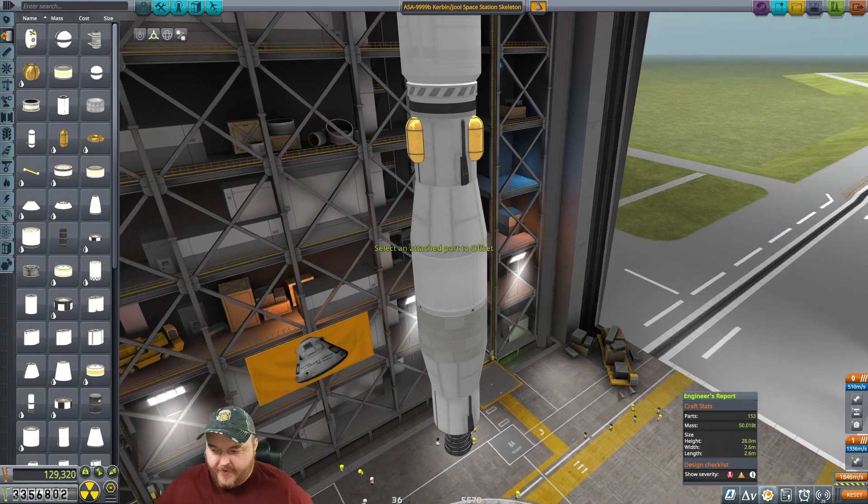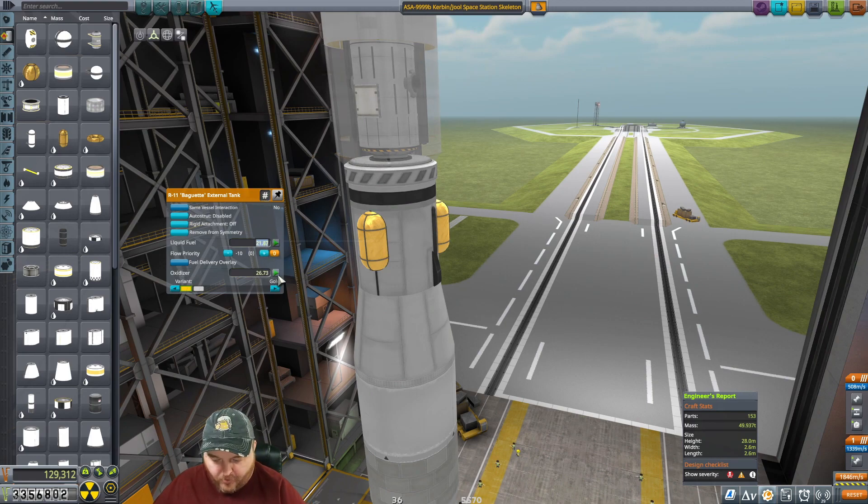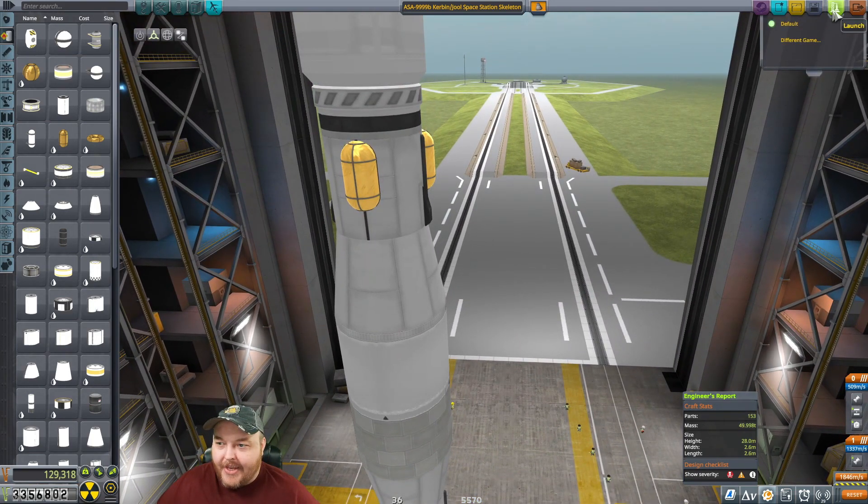50.018... 49.937. Okay, so let's do 23 and 28. 24... 29. 50.003, 23.5, 0.998 - got it. All right, save ship. We've shipped these things out before, I just got to get used to flying them again.